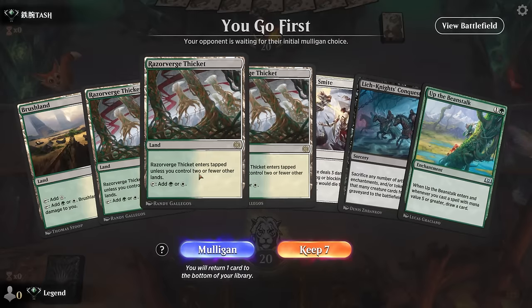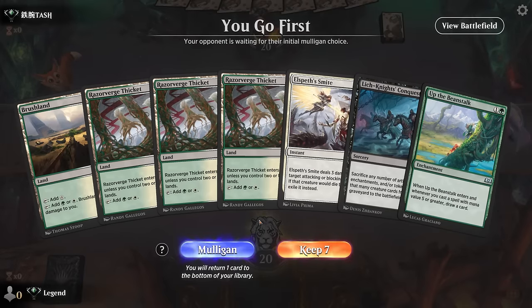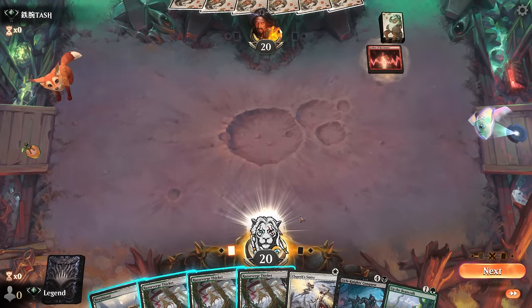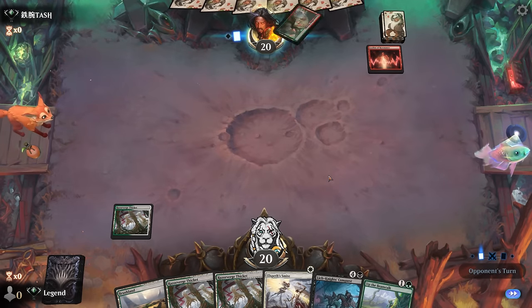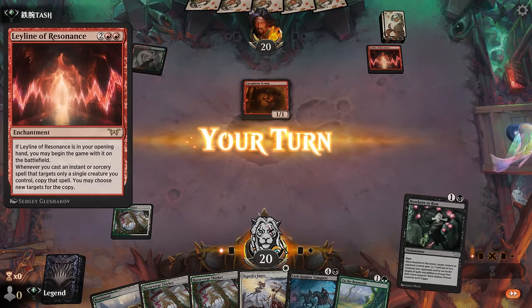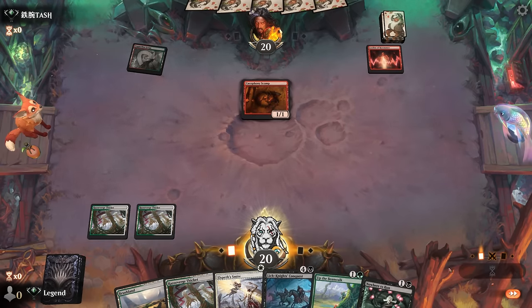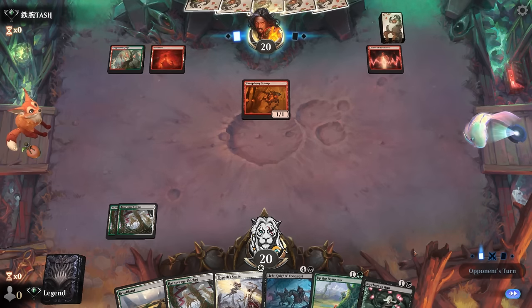We've got a lot of good cards to draw in the meantime — Kalyx and Green Overlord are of course at the top of our list. Our opponent turns out to be on red aggro with Leyline and now Scamp. So we can't afford to tap out for Beanstalk — need to keep up Smite to respect the turn-2 kill. Then next turn I can play Beanstalk while keeping up Smite. Opponent's just playing a bunch of creatures out.